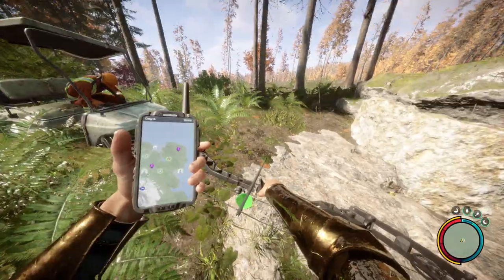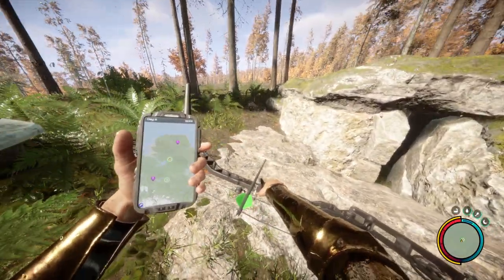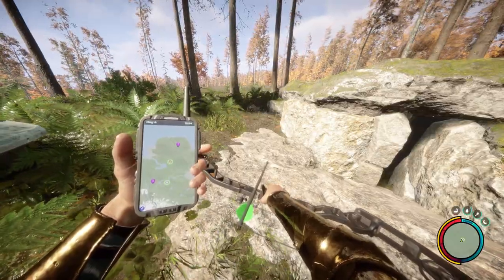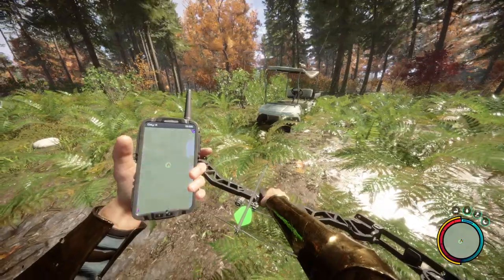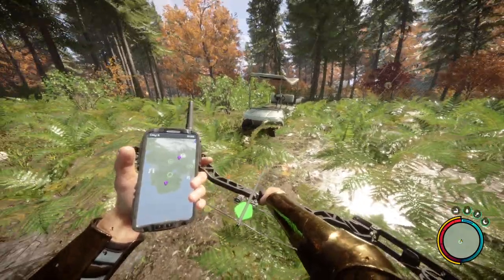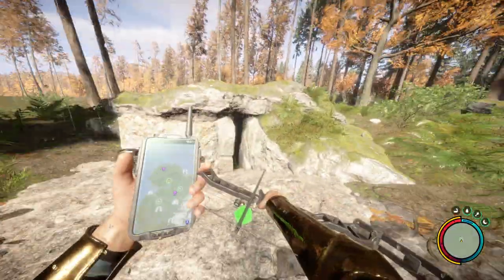Go to your GPS and these are the coordinates you're going to want to go to. It's going to be this cave system right here at the bottom left of the map. The snowy mountains are over there — let me zoom out all the way. It's just to the left of the main beach down there.